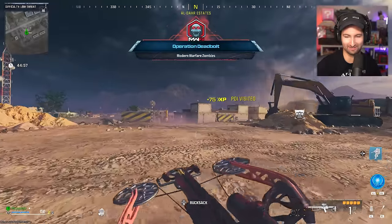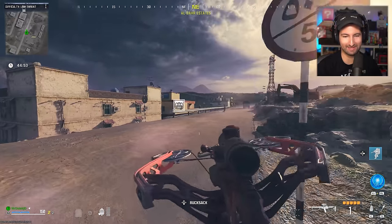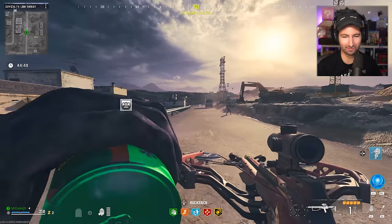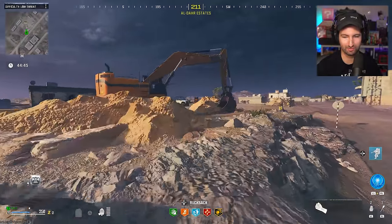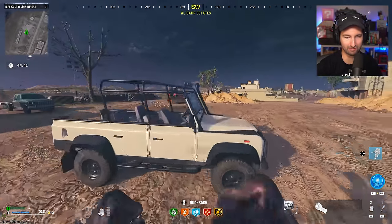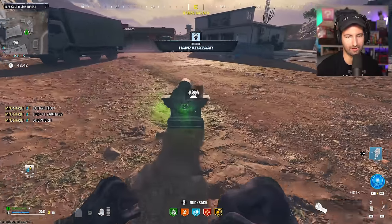Here we are — it doesn't seem it, but this is the most overpowered weapon in Call of Duty Zombies right now. Let's pop some perks so we have a good setup going, and I need to get my tombstone because we have some goodies waiting inside of there that I need to pick up so we can start showing you how insane this crossbow is.